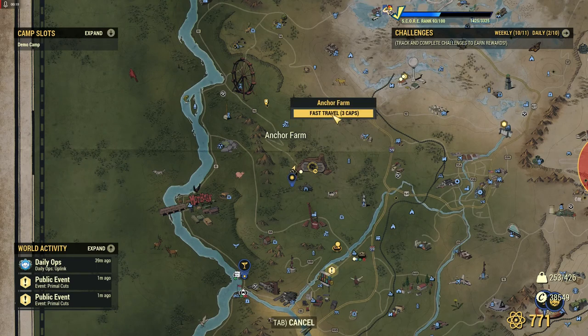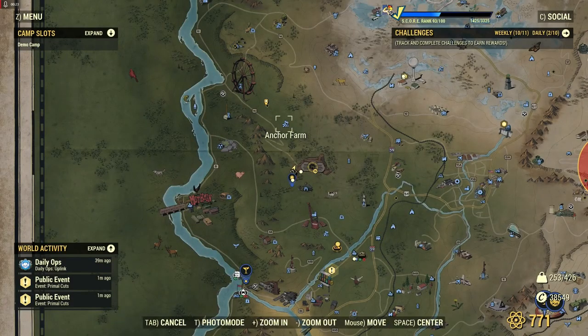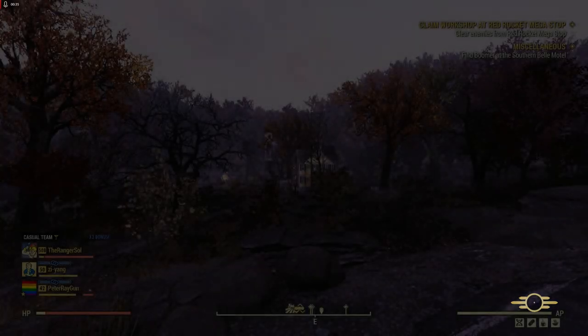The first place is Anchor Farm here, and we can fast travel. This isn't going to be a great farm — you'll be able to get a total of 8 Ballistic Fiber Scrap, and you'll be able to do this roughly once a day.